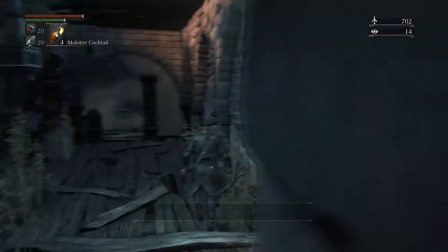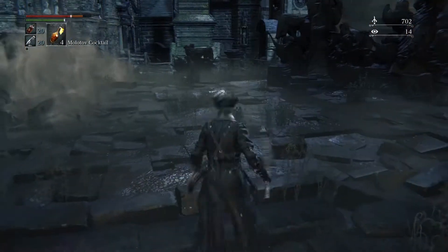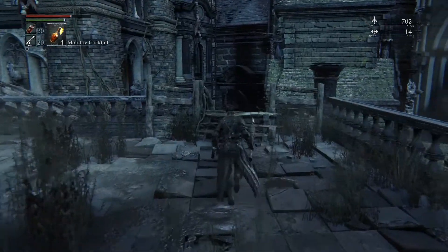The fastest way to get through it is to not go down this way but actually jump down this ladder. You got to be careful though because there's a lot of enemies down here, and there's actually another hunter who's down here waiting to kill you. That is actually the item you get for killing him.